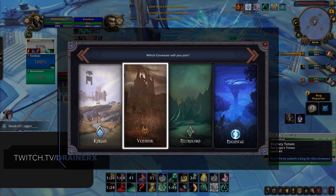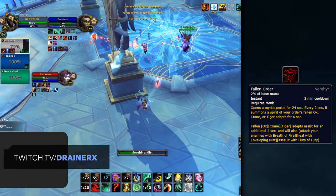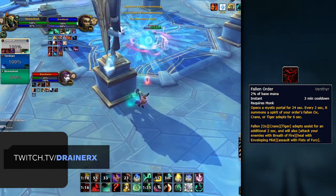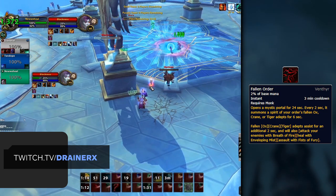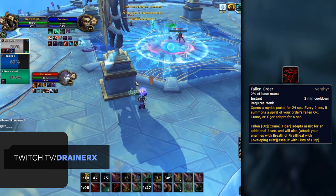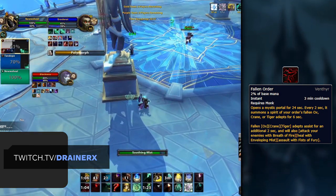Currently, we're recommending the Venthyr as the best overall Covenant for Mistweaver Monks. While none of the Covenants currently stand out as being superior over the others, the Venthyr class ability for Monks, Fallen Order, is looking to be one of the best, although the long cooldown makes it weaker for longer games. However, given the current fast pacing of Arena, you're likely to get a lot of value out of it in those shorter games.